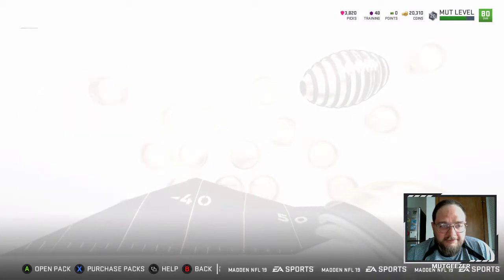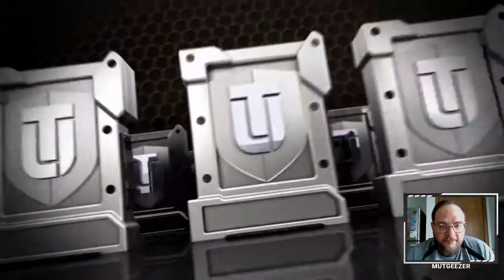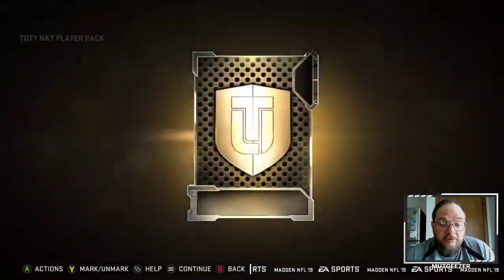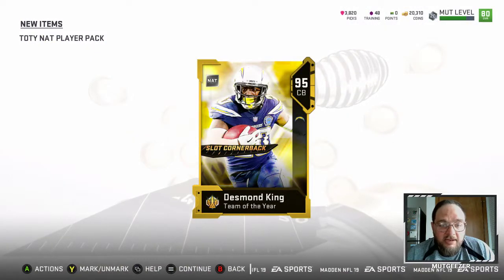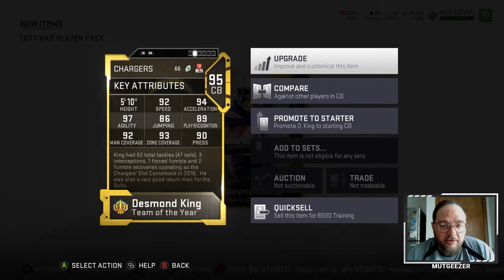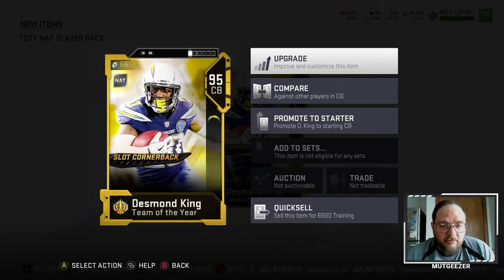Wish me good luck. We need pretty much anything. Desmond King — Iowa boy. I do like that pull. We need a corner, so he'll come in definite handy for this team. We're pretty happy with that. It was worth doing the solos.